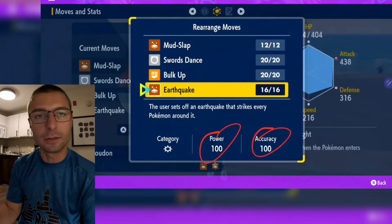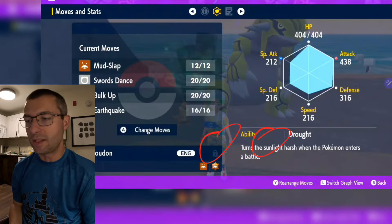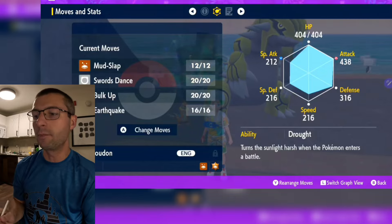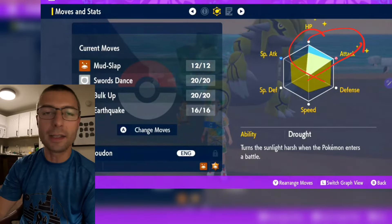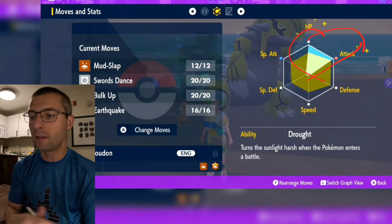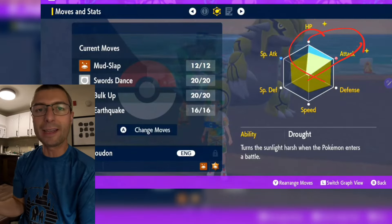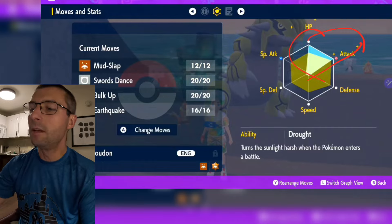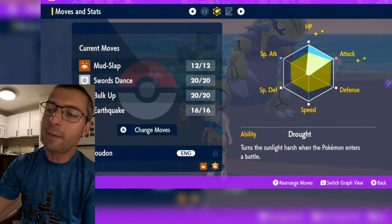Let's talk about your stats. Pretty straightforward — your IVs are going to go HP and Attack. Fully go that direction; that's the way Groudon is set anyway. No reason to go special — you could build a special Groudon if you really wanted to, it would work just fine, just not going to do as much damage. Might as well go with the full-on Attack version.